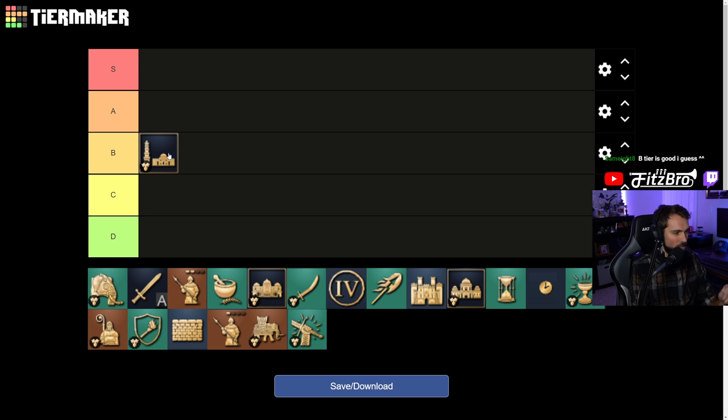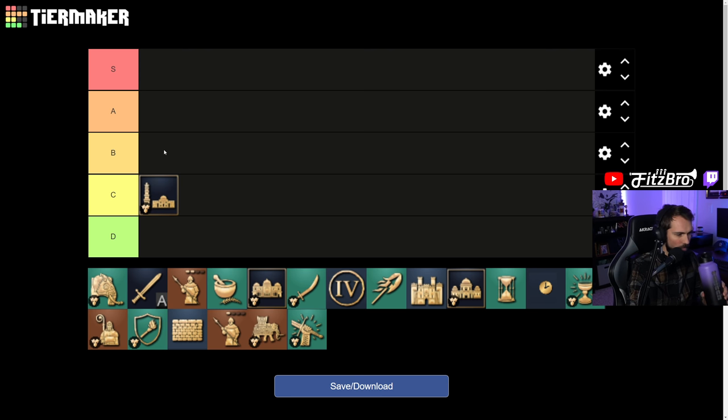I don't think this bug is a huge impact on how Delhi plays right now. People might be more likely to try the Tower of Victory if it worked, but I still don't think it would be more valuable than the Dome of Faith. I almost put it in C or D. I'm going to put it in C — solid C. It does make this landmark basically useless, but it's not overall changing how Delhi plays. So there we go: Tower of Victory bug not improving attack speed correctly — C tier.